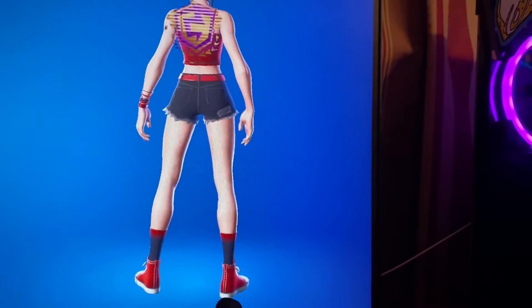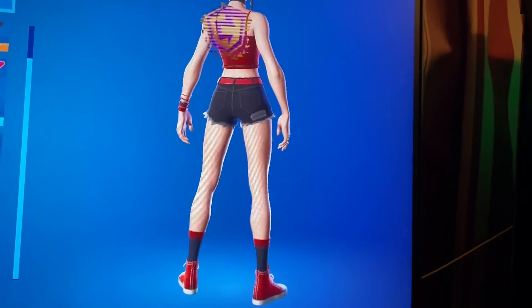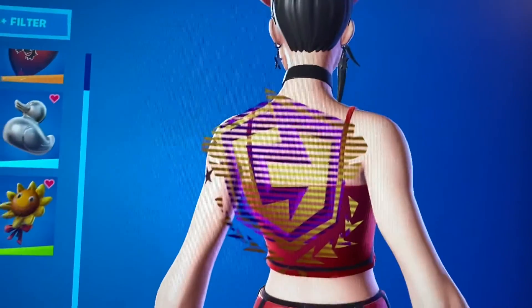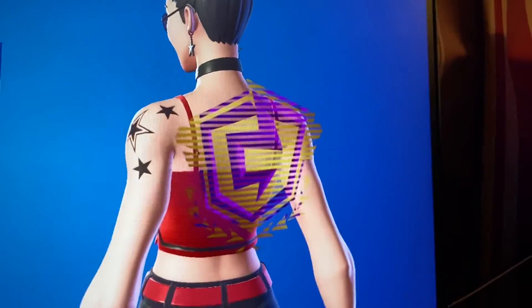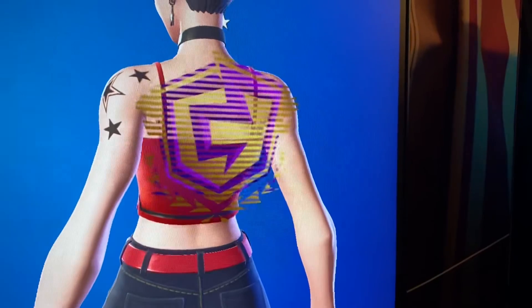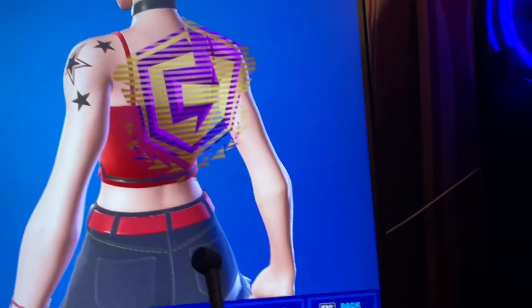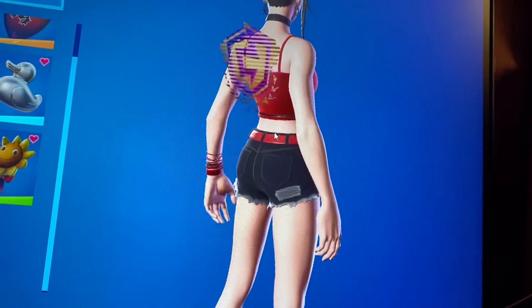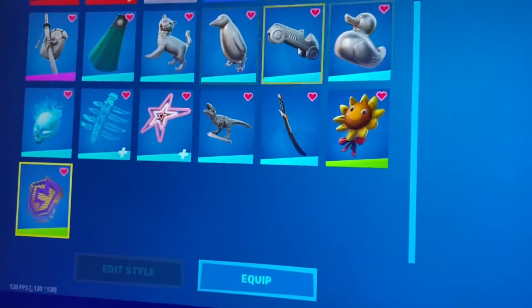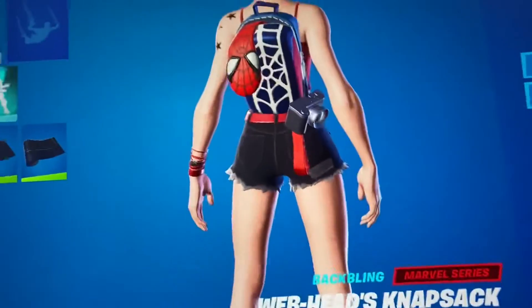Last but not least, we have the Victory Crest — I'm pretty sure that's what it's called. It was an uncommon back bling in the Champion Series in Chapter Two Season Eight. It looks really cool — better than the other FNCS ones. Plus it came with the green FNCS skin, which is really cool because you don't really see any green skins anymore. So that's my list of all the best back blings in Fortnite right now. If you guys liked this video, subscribe and leave a like, and I'll see you guys in the next video!